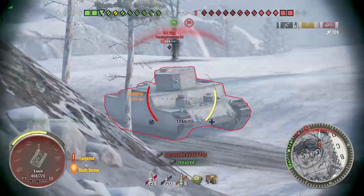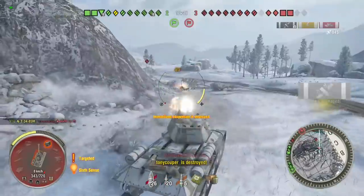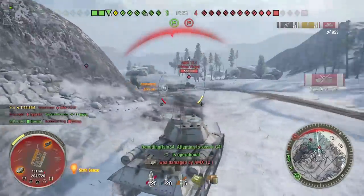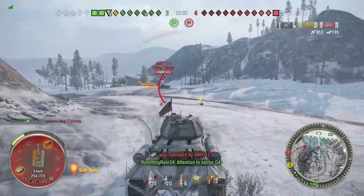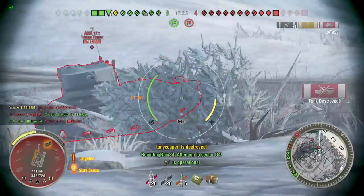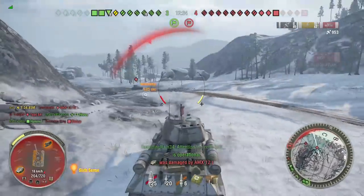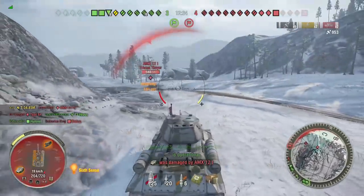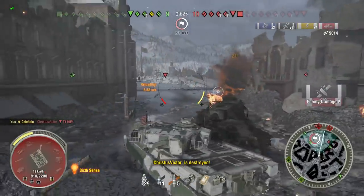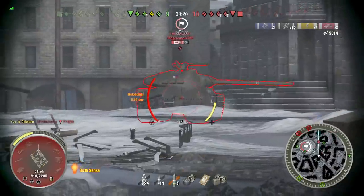This next one is a bit of a new one — I've not seen before. I'm playing in my T-34-85M and I get hit in the turret ring, and when I get hit in the turret ring, it zooms me out and turns my camera to the left. Did you see that? Let's see that again in slow motion — ultra slow. Here comes the AMX 12t. He hits us in the turret ring. Did you see it jump to the left? It is truly a marvel, a spectacle to behold — all these bugs in the game that still aren't being fixed. It blows my mind.